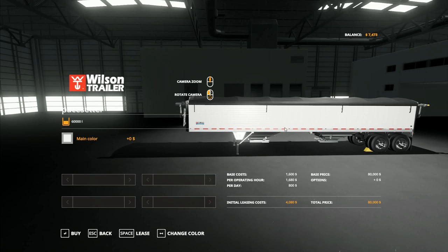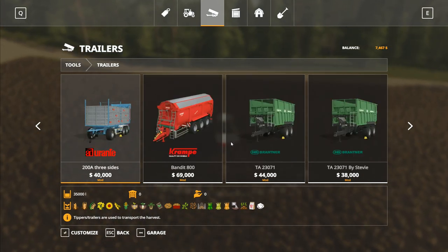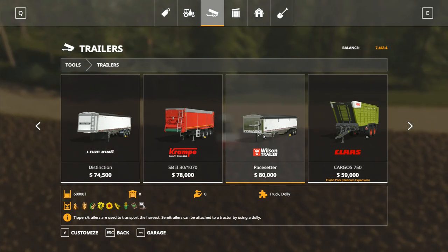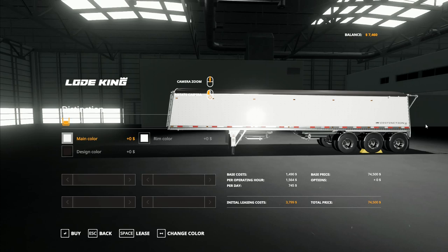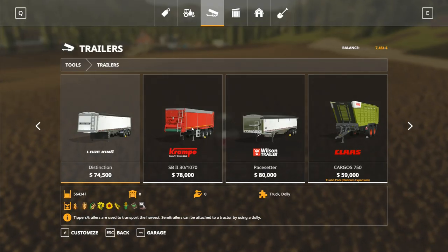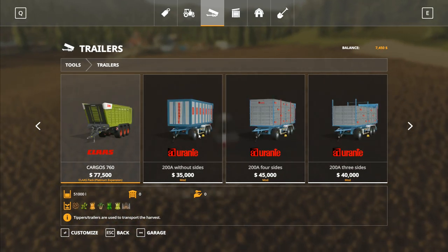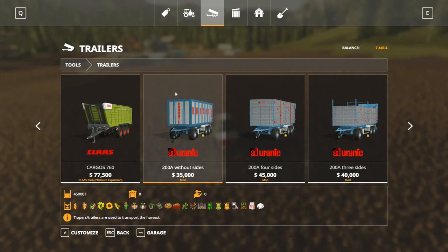The general consensus seems to be - and I don't think I've got a mod here for a B train - that in the US it would be something like a B train configuration where this one's got like a turntable bit on the back and you have another trailer on there. I'm wondering whether both trailers would be the same size or a little bit smaller - say 45,000 liters each.